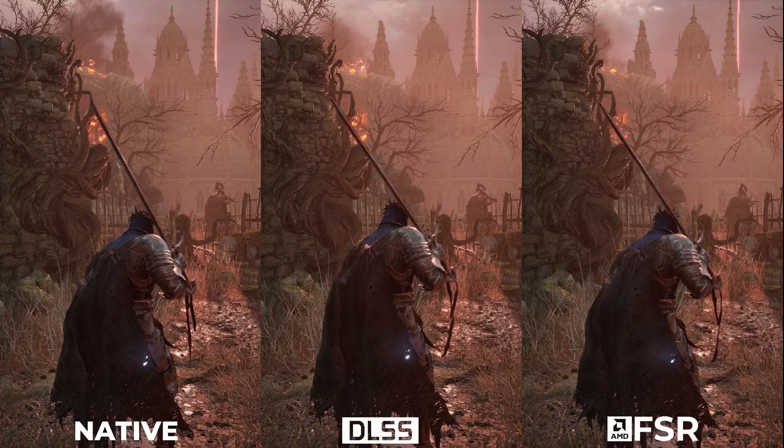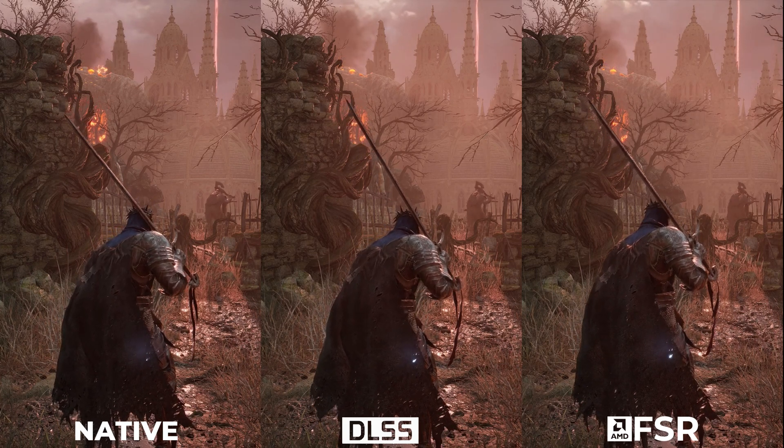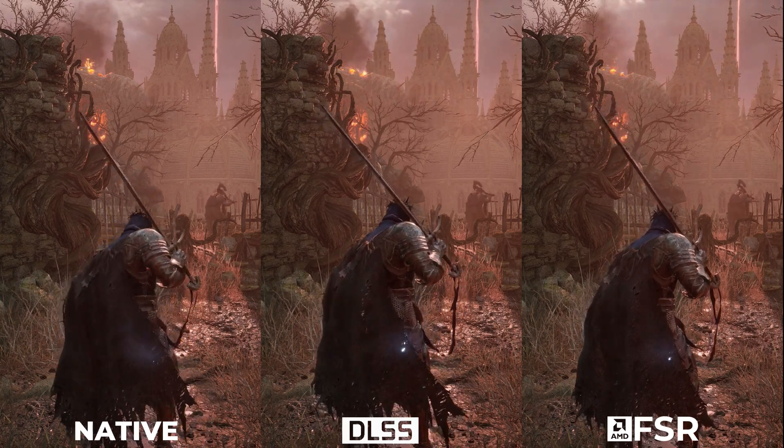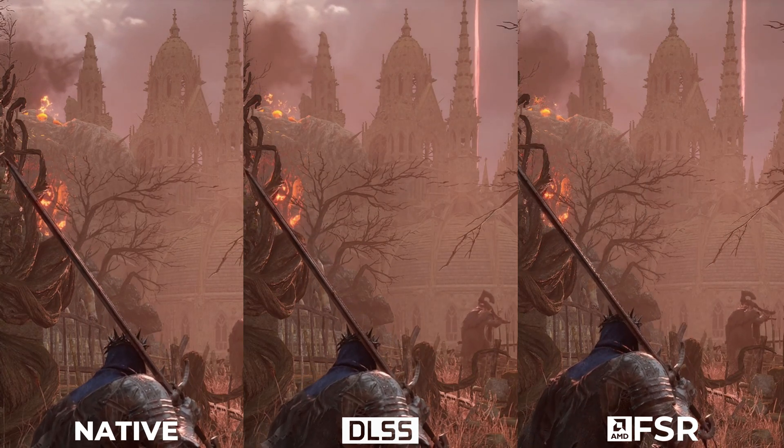Starting with upscaling technology, I found DLSS quality mode close to native resolution with unnoticeable artifacts. AMD FSR needs to upgrade its game here as its artifacts are clearly visible. I would recommend DLSS over FSR here.